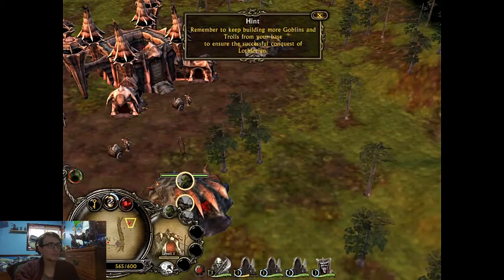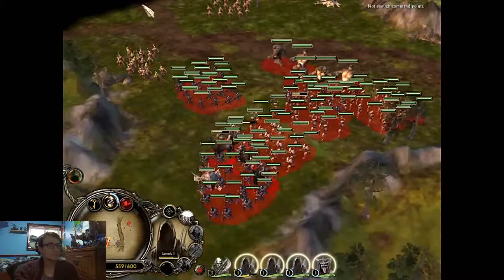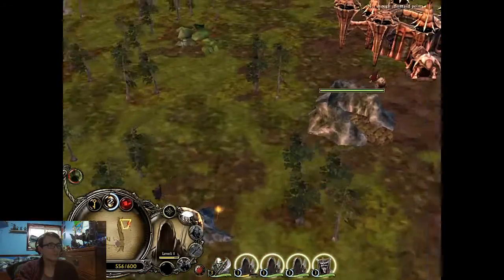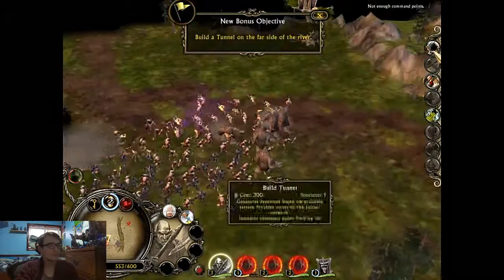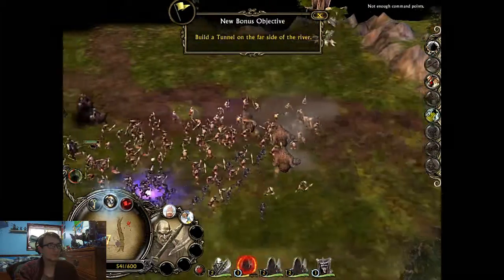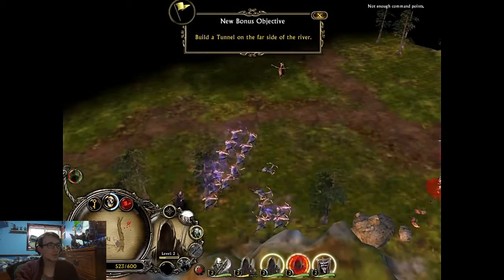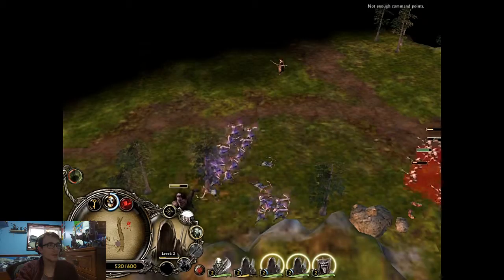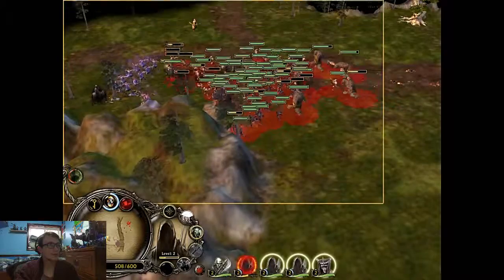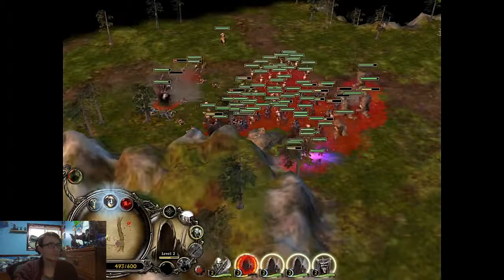Leave this place — let it become your grave. Build another tunnel on the far side of the river, and with it we can move our troops into Lorien quickly. Destroy their feet.